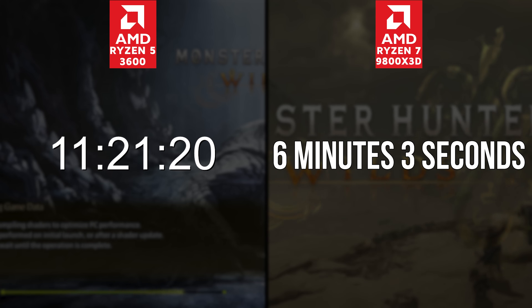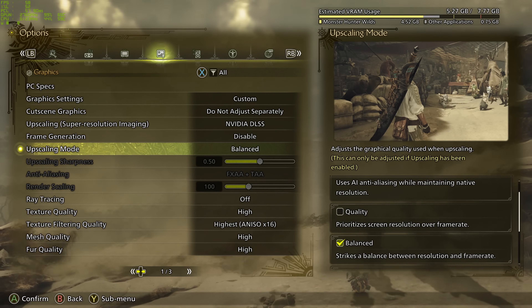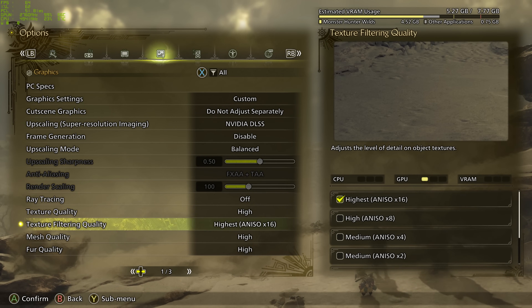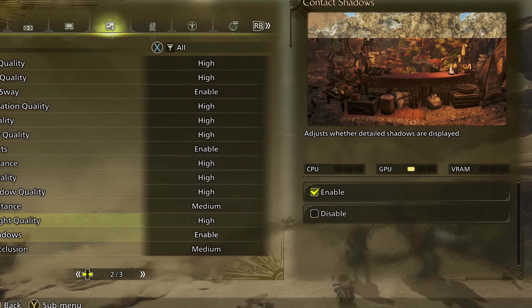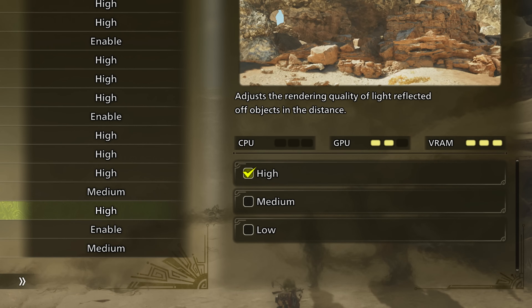I had a similar positive impression when looking in the graphical menu. I saw a lot of options to control things in a fine-grained way with a VRAM meter, preview images for a number of the options, and even little pips which tell you which aspect of your PC is most affected — CPU, GPU, or VRAM.